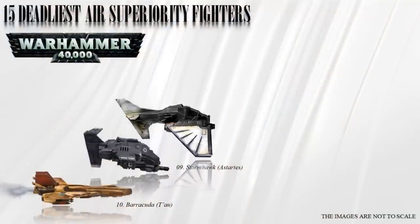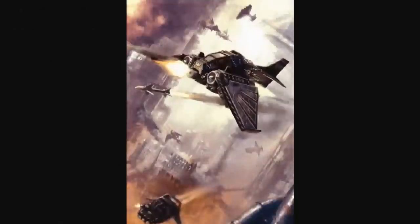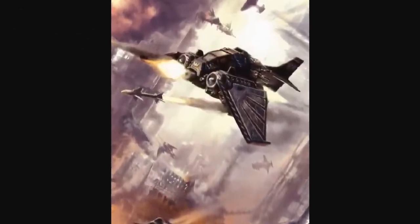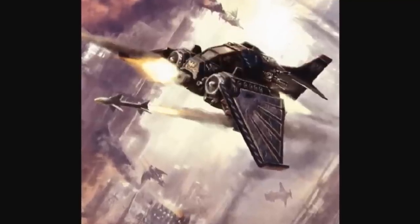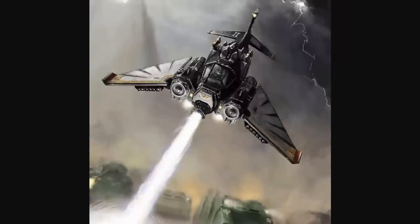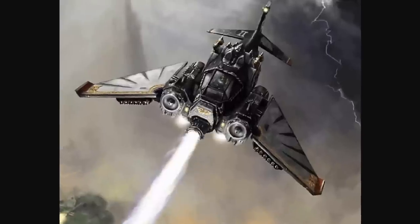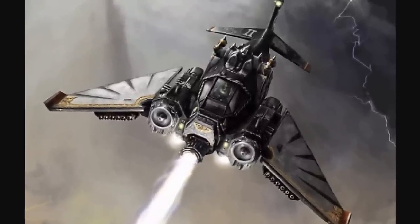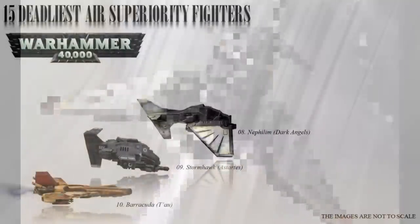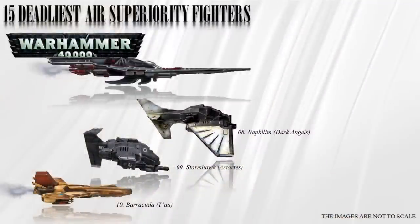Number 8: the Nephilim. The Nephilim jet fighter is an air superiority and attack aircraft exclusively used by the Dark Angels and their Unforgiven successor chapters. It serves as an atmospheric interceptor to protect ground forces from aerial attacks. Piloted by skilled members of the Ravenwing, these sleek air-to-air interceptors are heavily armed with twin-linked heavy bolters, twin-linked lascannons, and six Black Sword missiles. They are mainly deployed from The Rock or strike cruisers and are designed to establish air superiority over the battlefield.